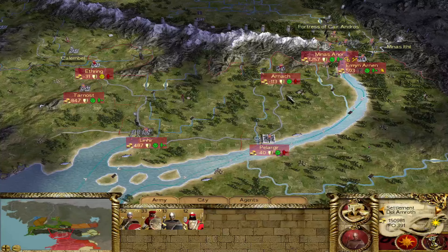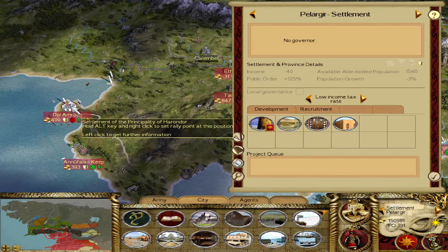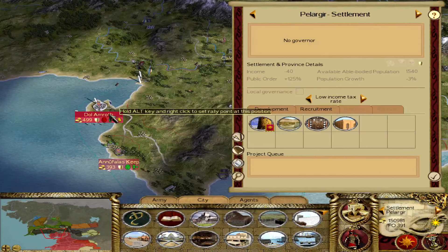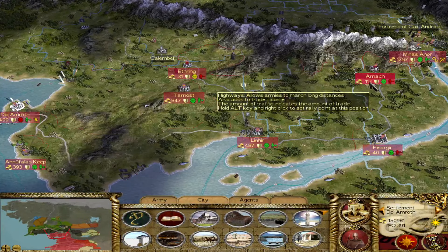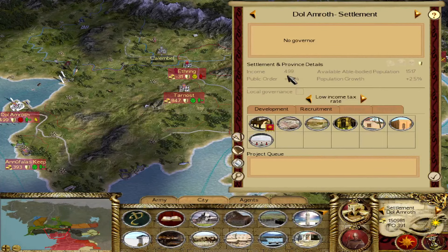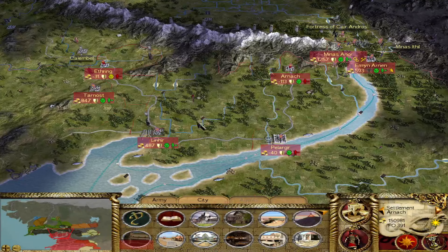If I destroy the homeland dominion in Pelargia, which I do need to do eventually, that's going to potentially throw the public order down below 70 and I'm going to get a rebellion. So we've got to be very careful. That also means taking Arnak was kind of a risk in the sense of public order. I think Dol Amroth was maybe not in the red when this turn began because I hadn't taken Arnak yet. Taking the settlement shouldn't do anything as long as I keep the dominion intact — so that's the thing we have to watch out for.